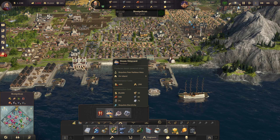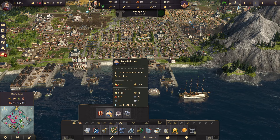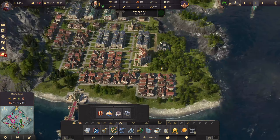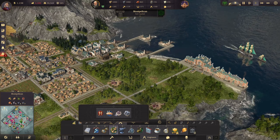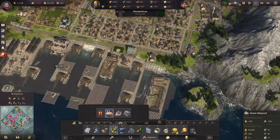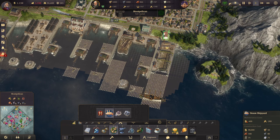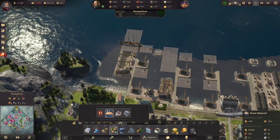Let's have a look — we can do our steam shipyard but it costs a fair bit of money. I think it'd be a good idea to have one. Where could we do this? Maybe over this side — haven't really got the space over there, it takes up a lot of room. Let's see if we can fit it in — I think we can, you know. We need to make sure we've got enough room for a road at the back.